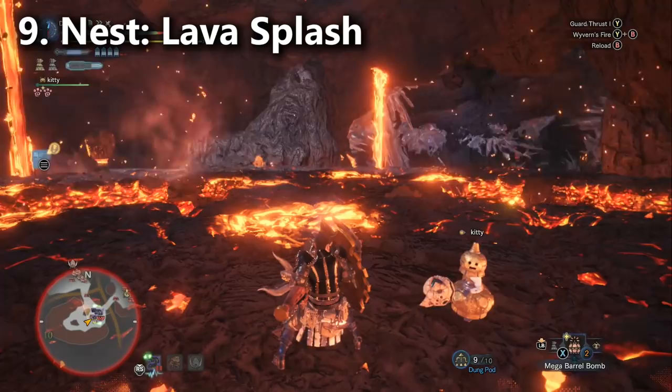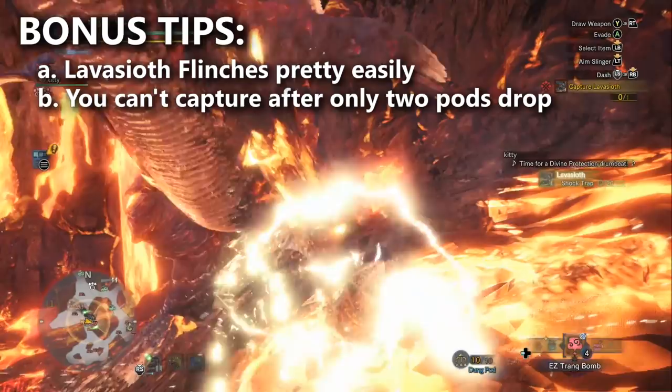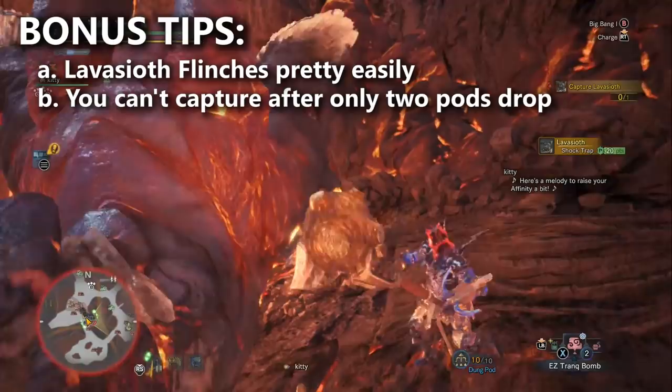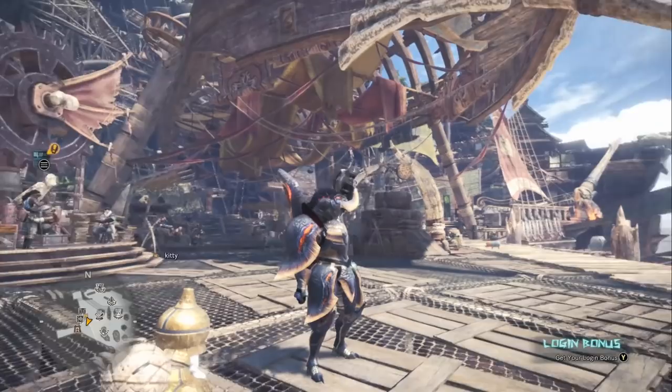Two bonus tips to close out: first, Lava Seath is very easy to flinch. Second, he is not capturable after dropping two slinger pods — even if he drops two, you'll have to continue watching his heartbeat and deal additional damage until his heartbeat is low enough to capture him. Those slinger pods he drops will be bomb pods, which you may want to use on him since they're one of the only slinger pod ammo types in the game that does serious damage. That covers tips, recommended builds, and a look at his most dangerous moveset — I even provided a link to his hit zone data. Thanks for watching, and I'll see you next time.